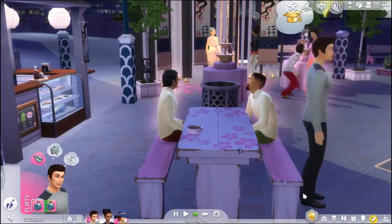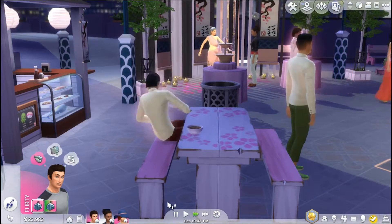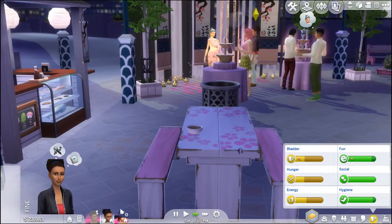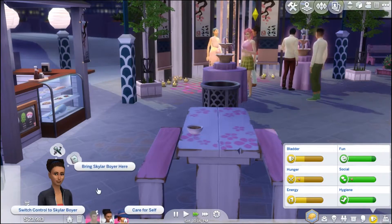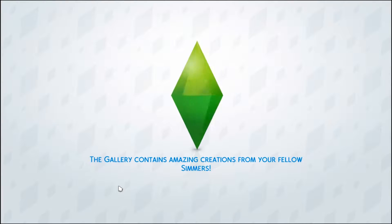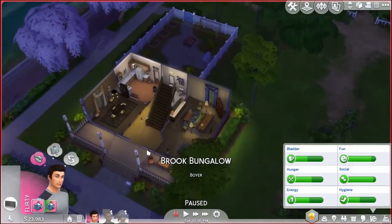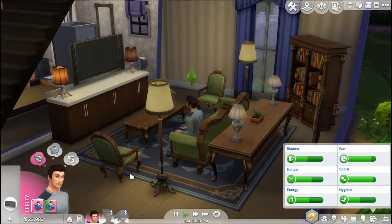Let's get you home because you've got work in the morning. Switch control to Skylar — I might as well just bring all of them home now. That was an interesting trip to the romance festival! Give access to your place to close friends and family with a key and they'll be sure to pay you a surprise visit.